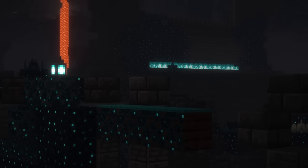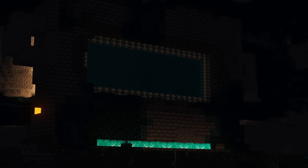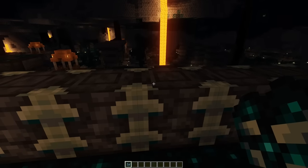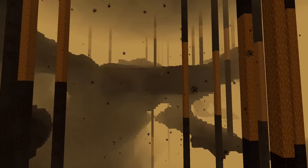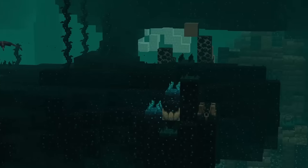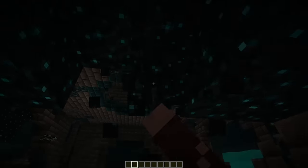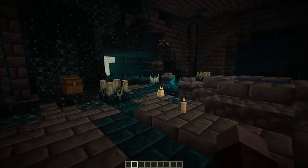Expanding the ancient cities, we have the Deeper and Darker mod, which allows you to travel to a new dimension called the Other Side. Harvest a Heart of the Deep from a Warden to light the portal. From there, you have a plethora of new biomes to explore and mobs to fight. Make sure to check out the ancient temple when you're there — it's surrounded by hostile mobs, but if you can get inside, there's some good loot to grab.